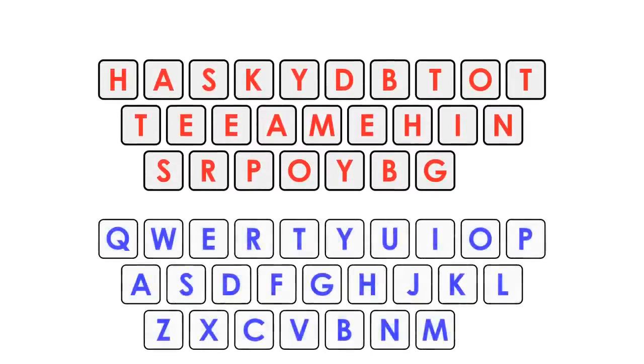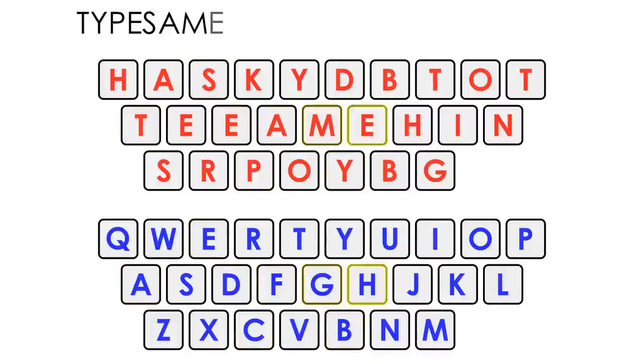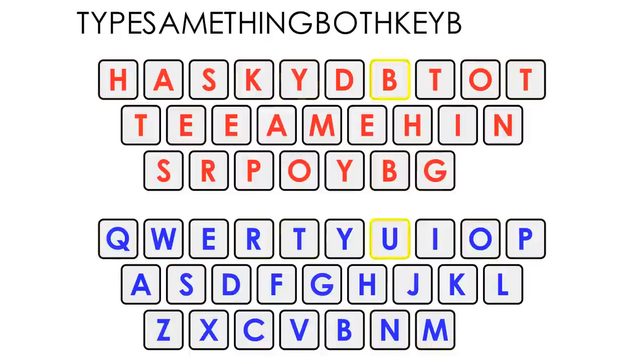We can compare this to the standard QWERTY keyboard. The red letters are the original letters and the blue letters are the QWERTY letters. If we look at the blue letters from A to Z and take the corresponding red letters, we end up with a message: "Type the same thing on both keyboards."